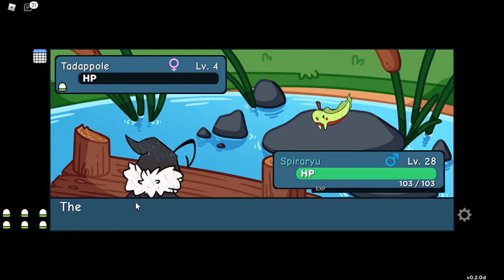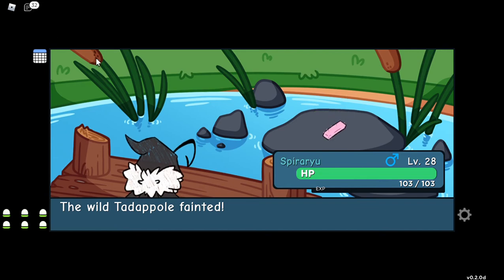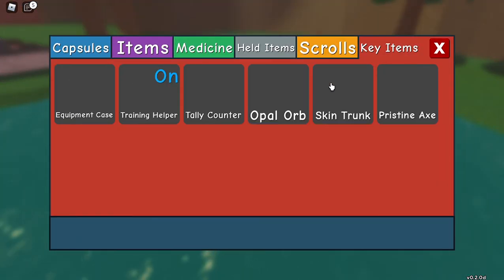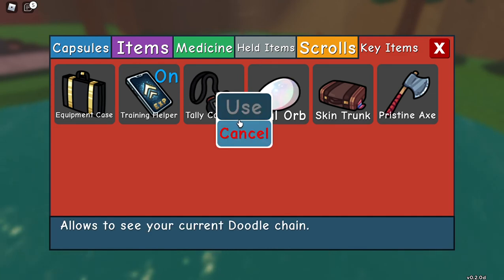If you kill more tadpoles, they will be more common and there's a chance you will get a misprint — it increases the chance of getting a misprint doodle. If you don't know how to use the tally counter, just go to key items and click tally counter, then click to use.